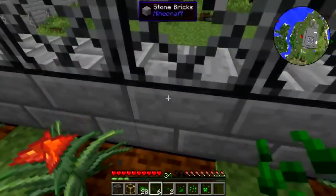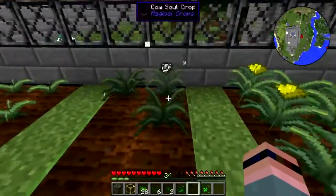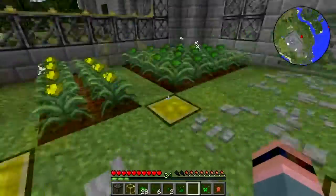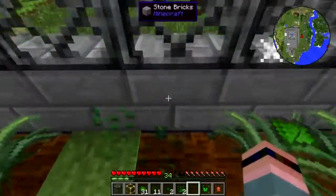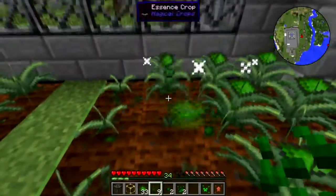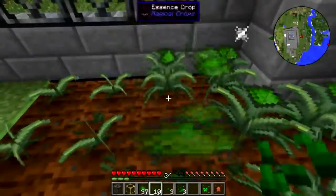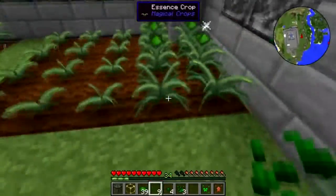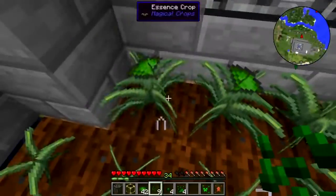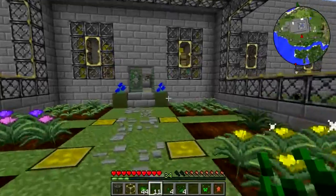It doesn't do the thing — it doesn't hiss. And the cow seeds don't moo, that's sad. Yeah, the creeper seeds used to scare the hell out of me by hissing when you pulled them up. I thought that was an actual creeper coming to light me up — no, it was just a veggie creeper. Harmless, but it scared the bejesus out of you. Whoops, didn't mean to pull that one up. We'll just leave the rest of that.